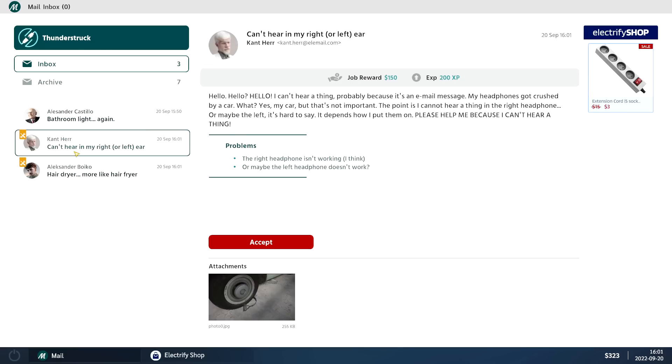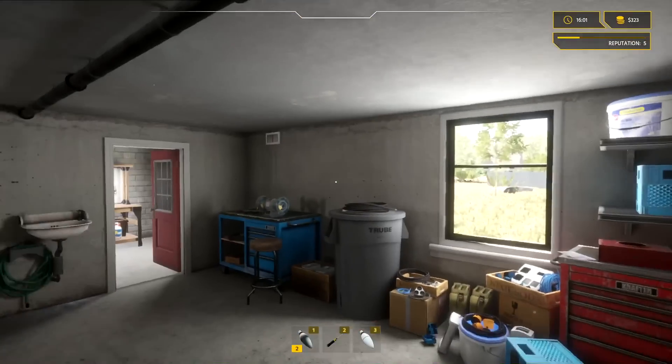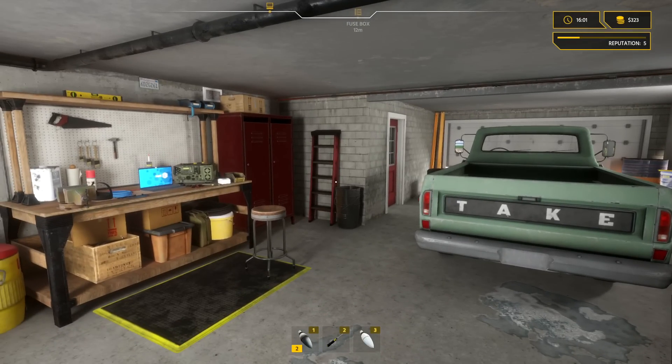Hair dryer malfunction, right headphone isn't working — this guy has a lot of little repairs. The poor gentleman also wants us to check his plugs. But I think we'll leave the episode here. If you want to pick this up for yourself, there's definitely a lot to do. If you like tinkering, fixing things, maybe some soldering — it looks really cool. Link will be in the description. Thanks to the dev for sending a copy. This is Game Edge — catch you guys on the flip side!